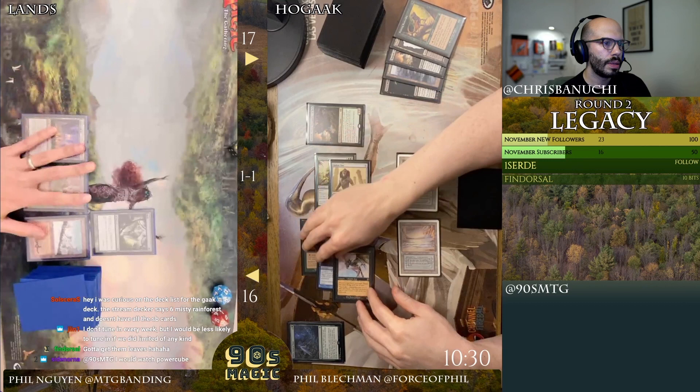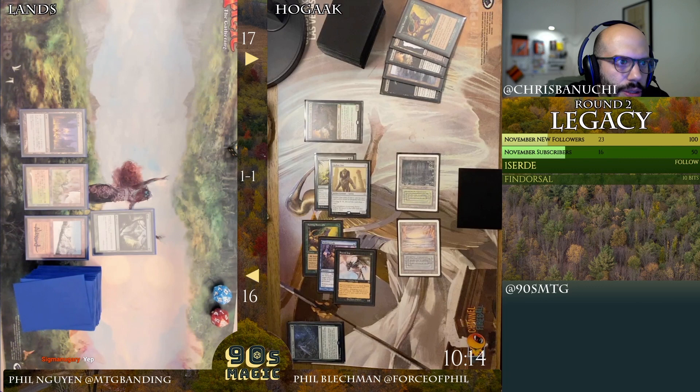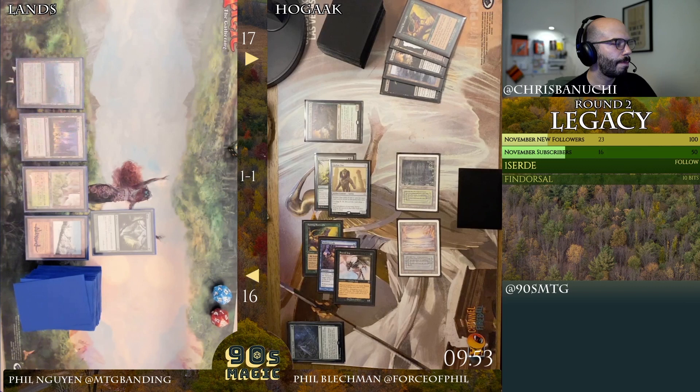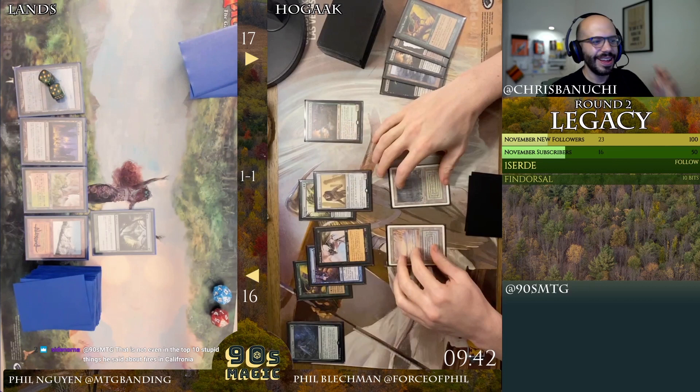Sarah says she was curious about the decklist for the Hogak deck — the stream Decktech says six Misty Rainforest, doesn't have all the sideboard cards. Well, the sideboard is obfuscated so you can't see the quantity, but how does it have six Misty Rainforests? What the hell. I don't know, that's weird. Jeff, don't tune in every week but will be less likely to tune in if we did limited of any kind — yeah, I'm with you. Got to get the leaves.